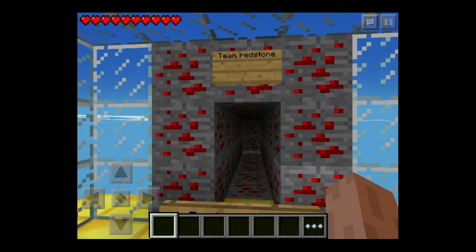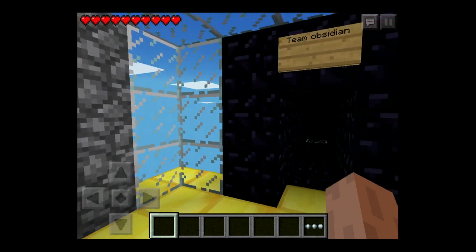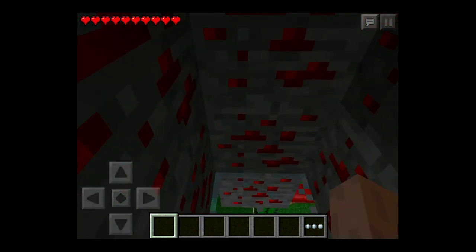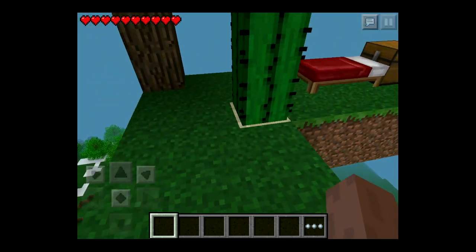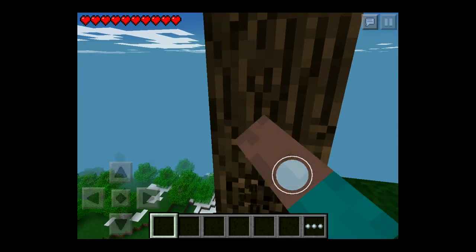So you have four teams: Team Redstone, Team Glowstone, Team Cobblestone, and Team Obsidian. I guess it's just really a one-man team. So you just go to your edge, press the glass, break it, drop in the water, and then you start on your little mission to build.